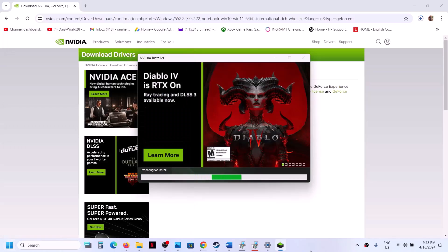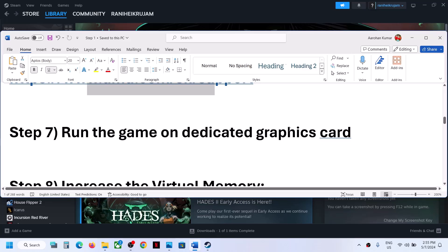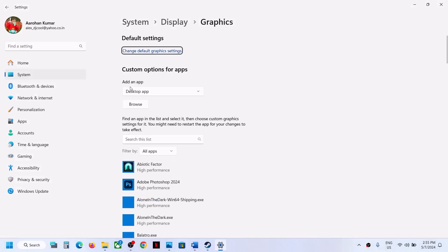Once the clean installation is done, restart your computer. After the system restart, launch the game. Make sure you restart your computer after this step. The next step is to run the game on the dedicated graphics card.